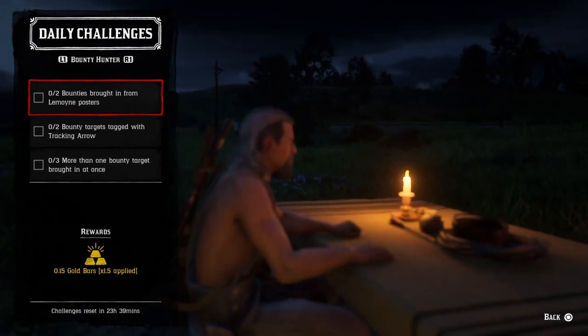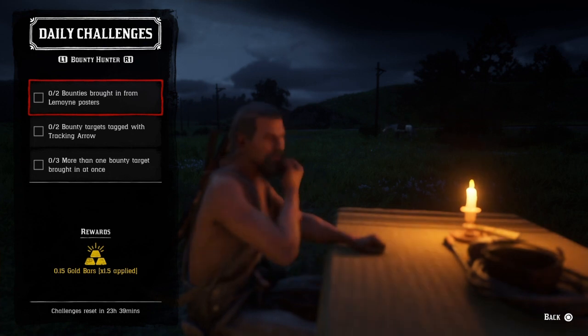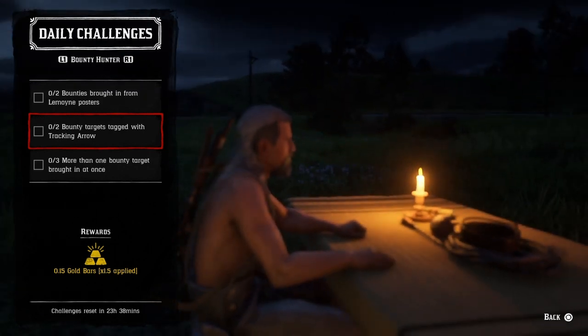You need two bodies brought in for Le Moyne — Le Moyne consists of Lemoyne and roads. Just bring in any two bodies in those areas and that challenge will be complete. Two body targets tackled with a tracking arrow: get the tracking arrow pamphlet from the Fence, craft a couple, shoot your bounty target, and lasso them twice — that challenge will be completed.